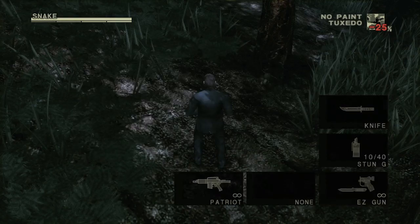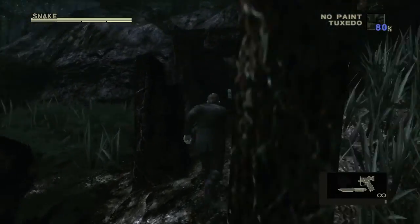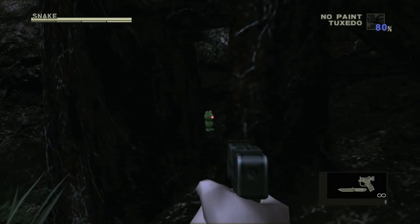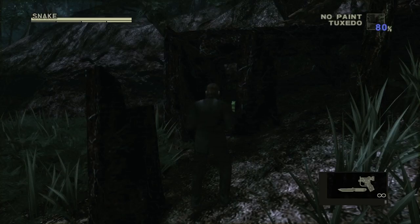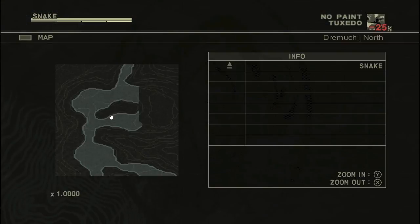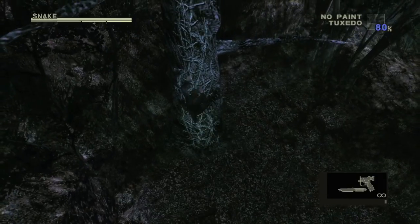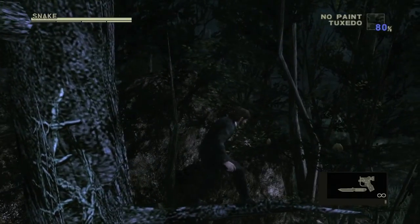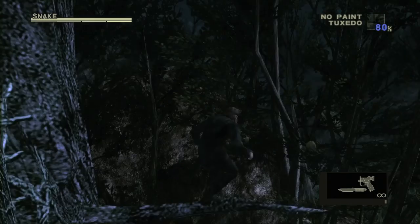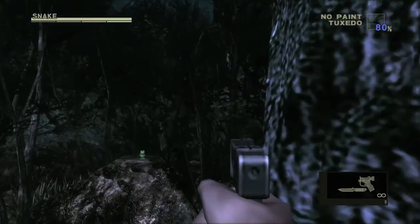This is the start of Operation Snake Eater. You're going to be in pretty much the same area, but the Karotans will have different locations, and these do count. The first one is going to be inside this tree right here. In the next area, climb this tree, head over to the branch, and look to the left — you should find another Karotan off to the ledge.